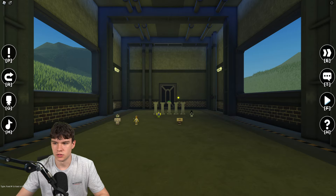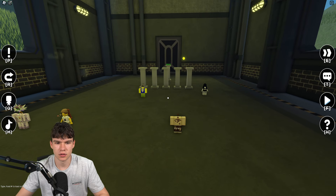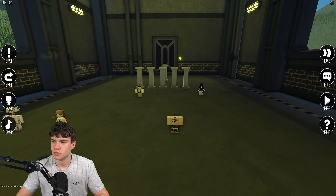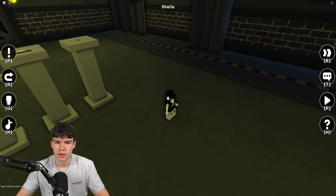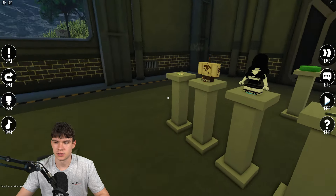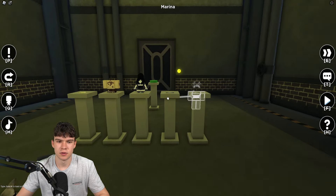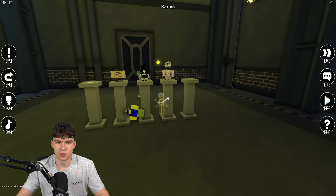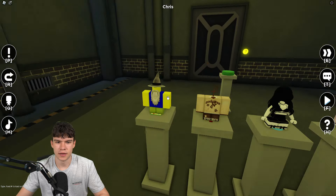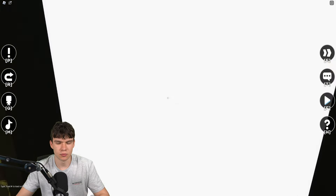Now we have the Fabulous Five area. We need to place people in this order: this person here, then this person next to them, then this person over here, then this person down here, and finally this one. There we go, let's get to the next zone.